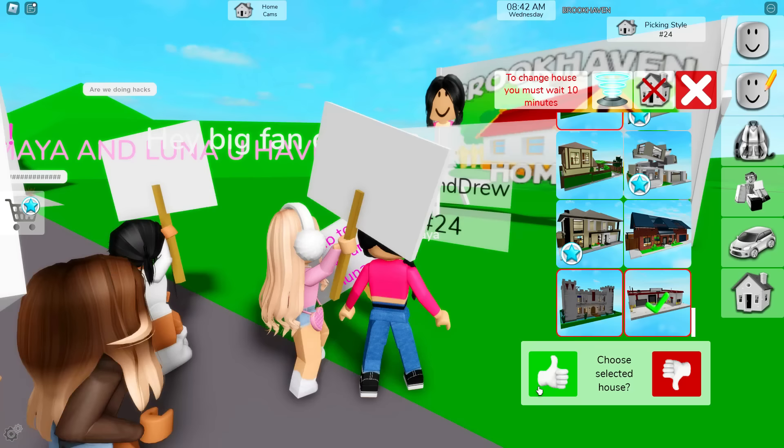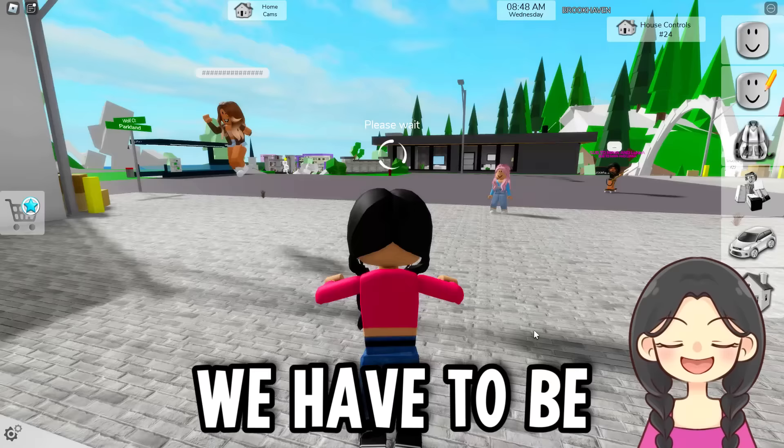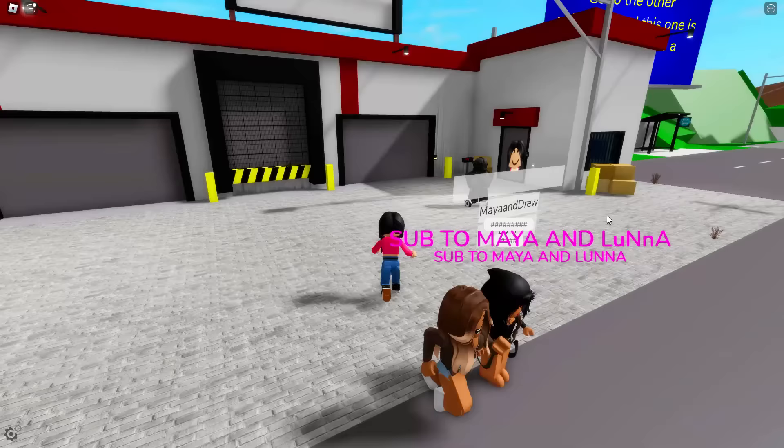And if we go right here, we're getting a house, guys. Look at it — oh my gosh, it has a red border. It literally looks so cool. And everybody is saying that there are so many secrets. We have to be secret agents. Maya, that is so true — we're going to have to be secret agents right now.